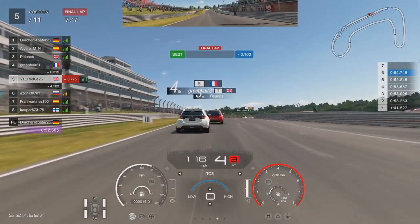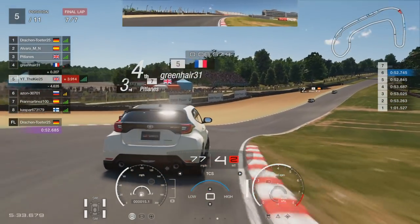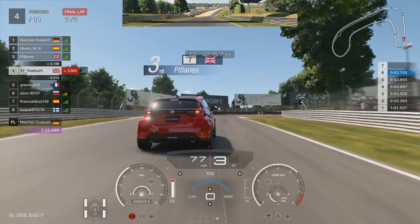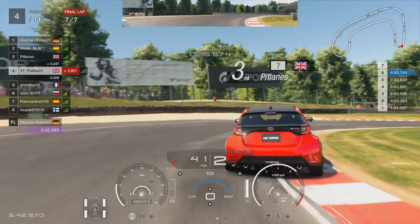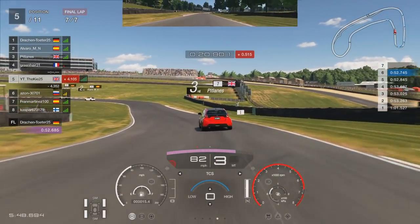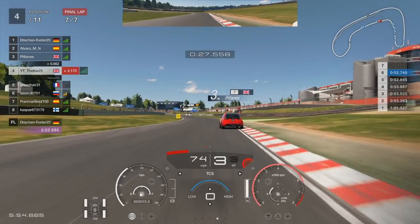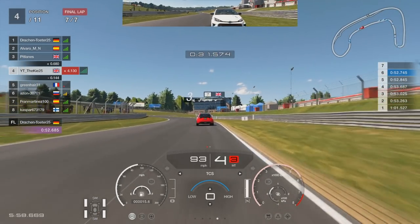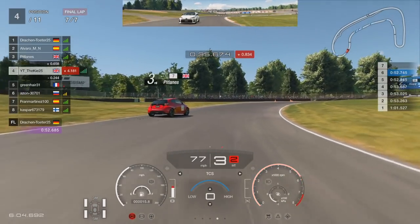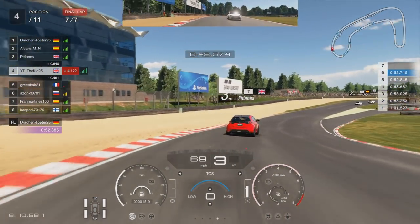P4 in front of us has an awful connection - one red bar, lagging a lot - so we're cautious approaching him. He goes a little bit sideways, possibly lag, but moves left giving us the inside line and we move up cleanly into P4. Then P5 sends it aggressively up the inside, so we brake early, let him go wide, go for the undercut and straight back up to P4.